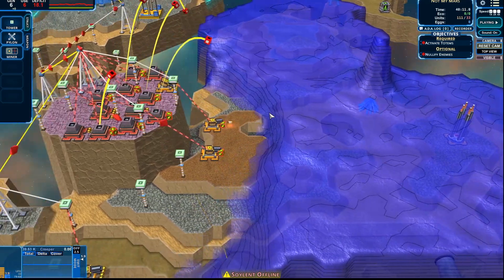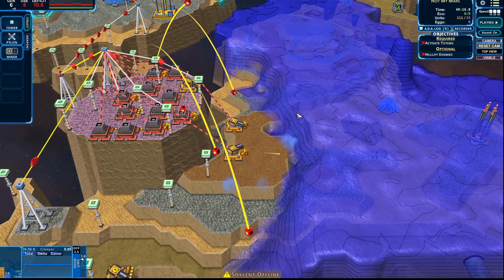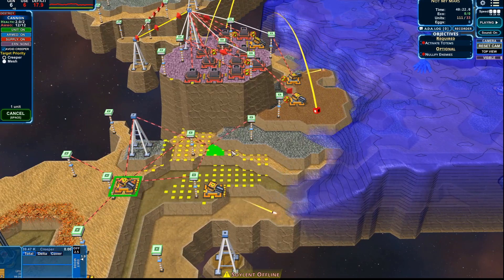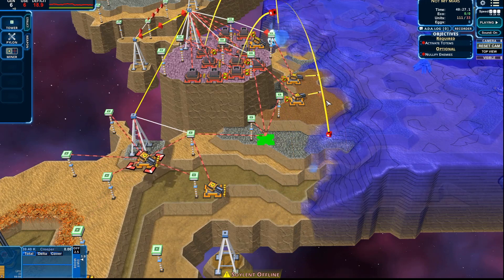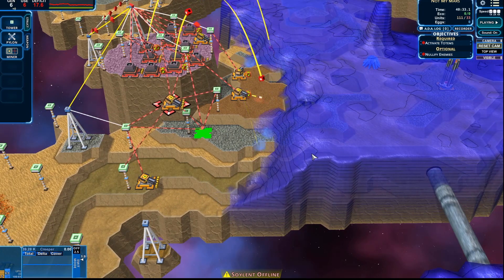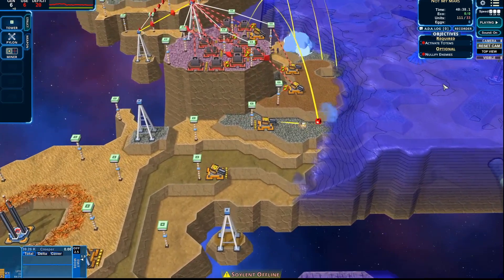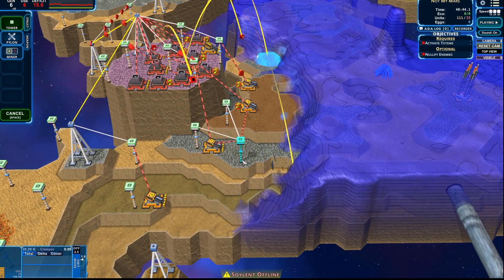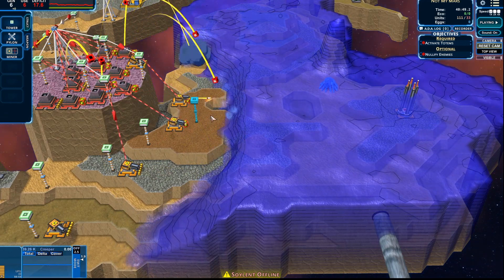I'm thinking the mortars are definitely helping us hold this. Because cannons, I don't think, do that much damage — but they do hold the line really well, at least compared to mortars. Let's see if I can move things forward. I want to keep these guys supported and hopefully get this cut off, so they can't get any crap down in here, and we can just hold the line over here. I'm slowly making progress, I think — very slowly, of course. But I think we can pull this one back, which is amazing for me to even say because I thought we were totally screwed.